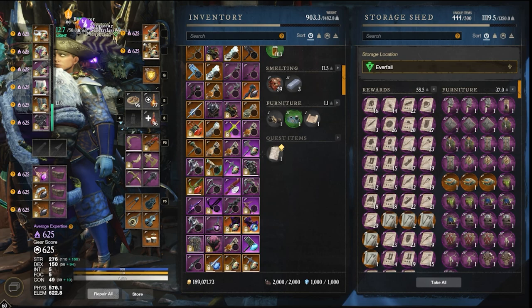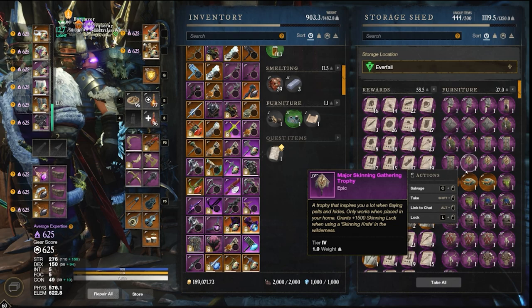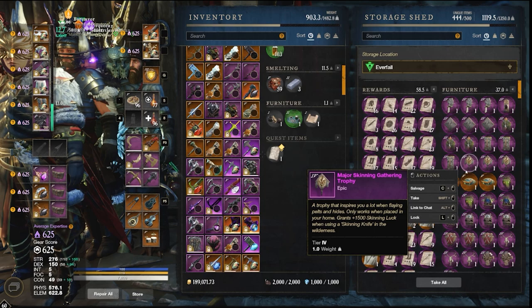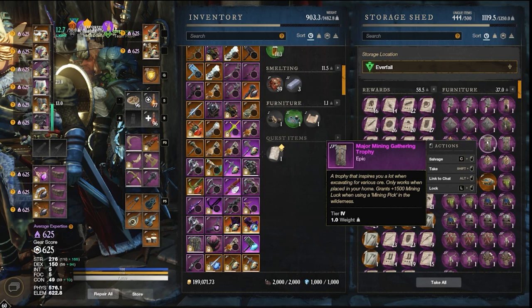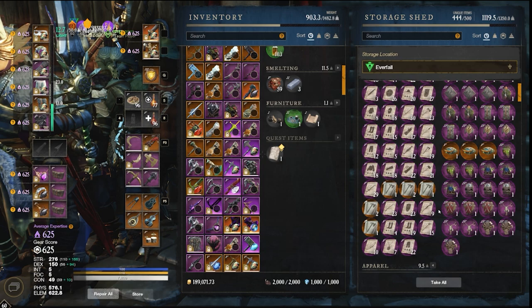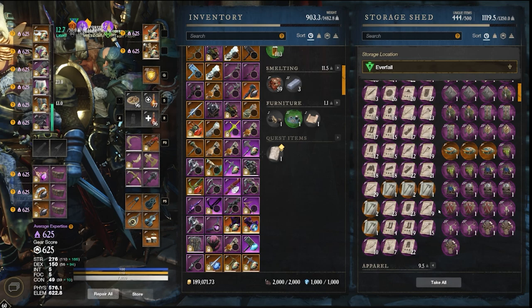Sometimes these are very expensive, especially for crafting trophy mats. Once you have your gathering trophies, they all grant you luck — just like the fishing trophy. For example, the skinning trophy grants plus 1,500 skinning luck when using a skinning knife in the wilderness, and the mining trophy grants plus 1,500 mining luck when using a mining pick. This gives you a better chance to get rare materials while farming, such as tolvium or cinnabar while mining.